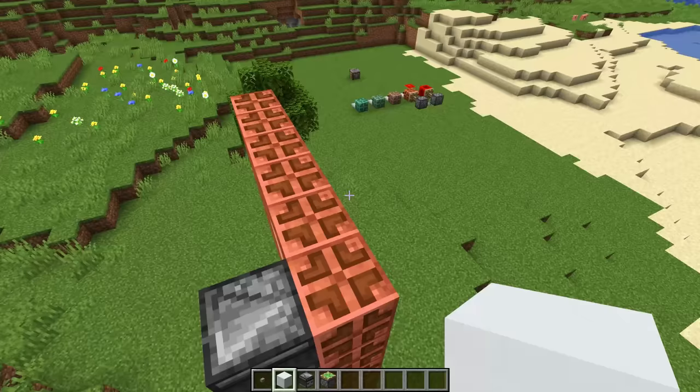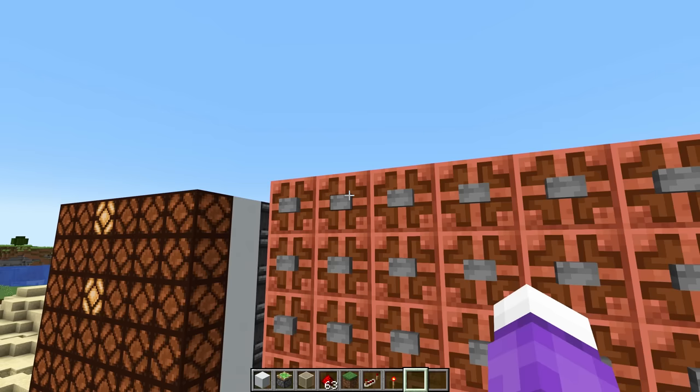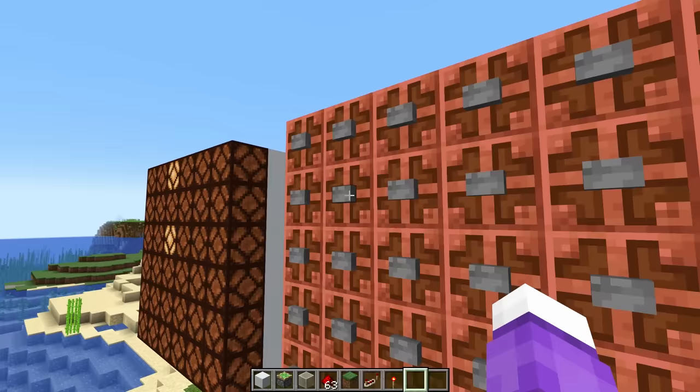If I want to turn a pixel on, it just needs a single observer pulse. And if I want to turn it off, I just pulse it again. It's really that simple. You can also do this in reverse — instead of trying to make a screen, you can make a visual button panel so you can see all of the buttons that you've pressed. I've used that to make a very silly combination lock. The combination is a smiley face.